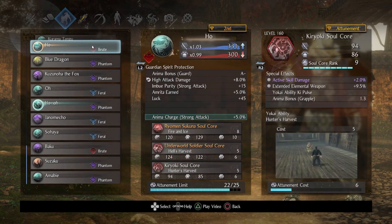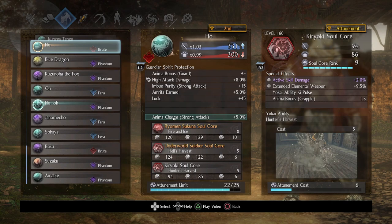Let's get on to the secondary guardian spirit. I brought back — I guess just for the purity theme, and because they share anima charge strong attack. When it comes to the soul cores, I went back to Kiryoki, because Kiryoki is a lot of fun especially on Brute. I really want to highlight that. The only stat I was really interested in was the Okai ability key pulse.